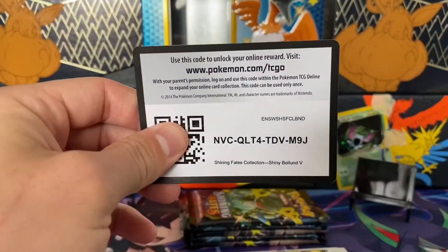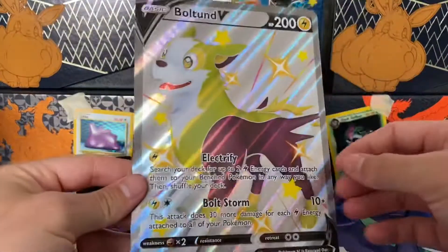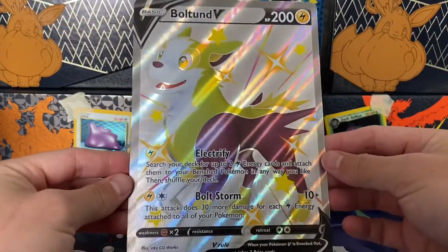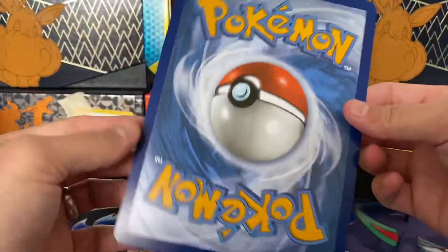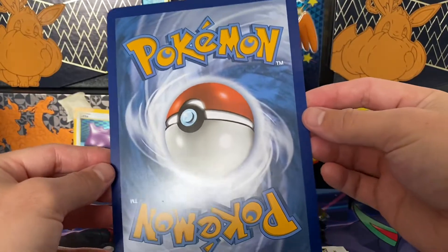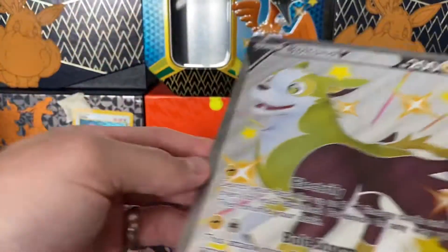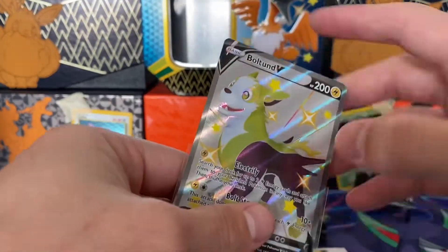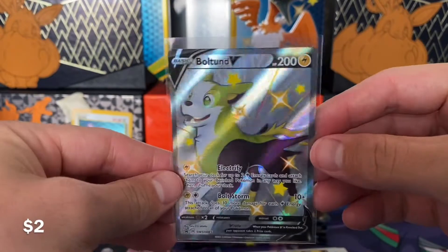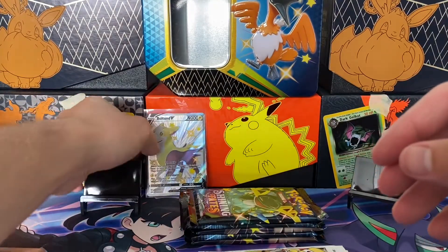So we'll start out with the code for the box. We have the jumbo Bolt V promo, which I definitely like — the jumbo shiny cards just look really nice, and they're actually in fairly good condition too. Obviously I'm not going to get this graded, but very good condition for a jumbo card. We have the regular Bolt V. This is my second copy of this card, so it'll probably be added to my duplicates binder, whichever one is worse — the one I already have or this one.